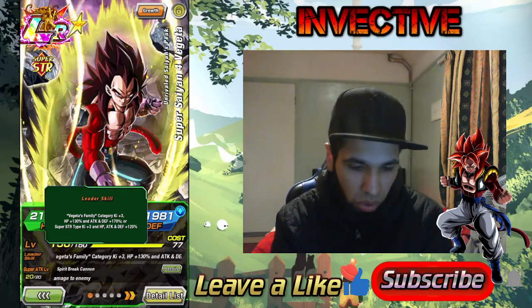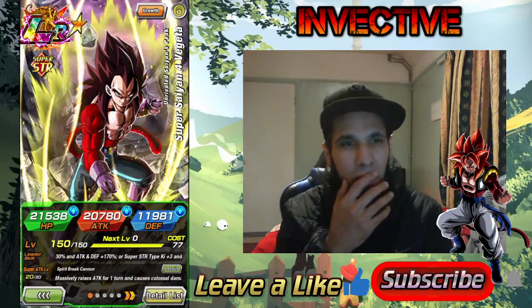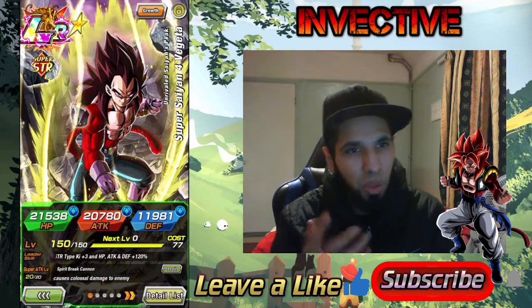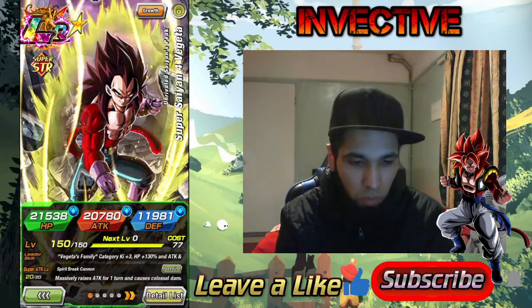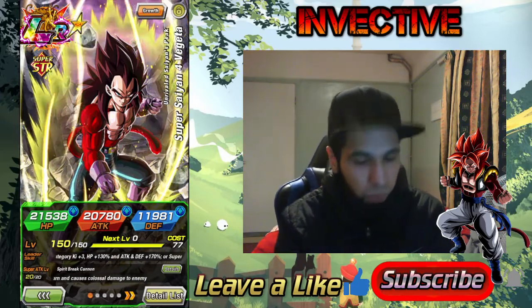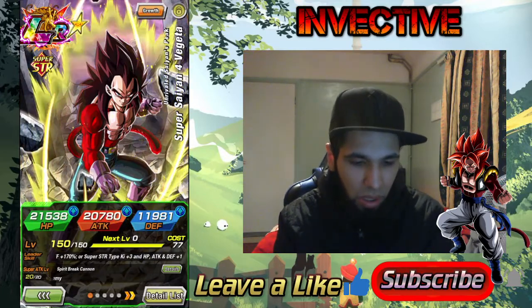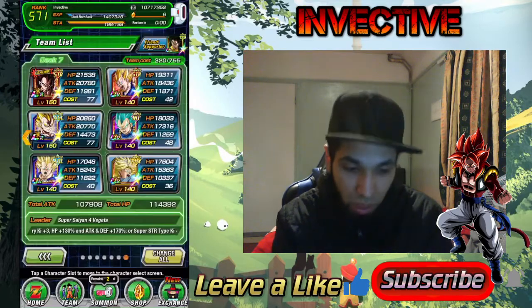Unfortunately, Vegeta gives 130 to HP. It'd be cool if they brought up a Vegeta's Family category leader with 150 HP, 170 attack, and 150 defense — that'd be nice. Super Saiyan 4 Vegeta hits really hard and defends quite well, but his problem is he's just not tanky enough — only 11k defense. I need more dupes on him; the friend unit was very tanky.